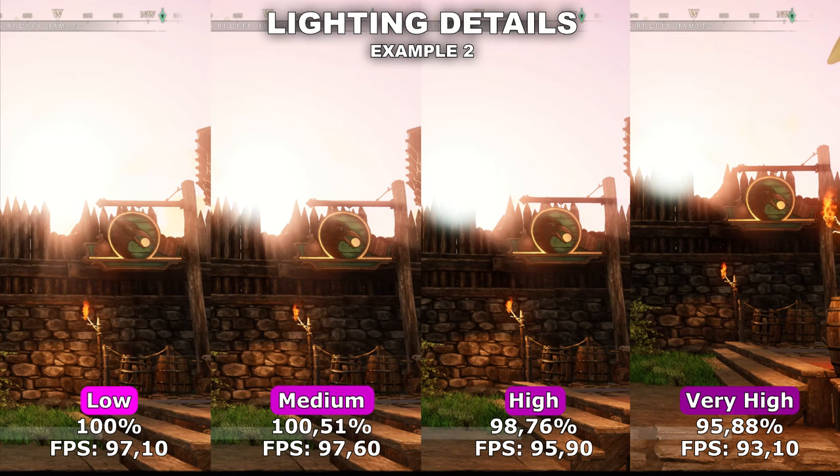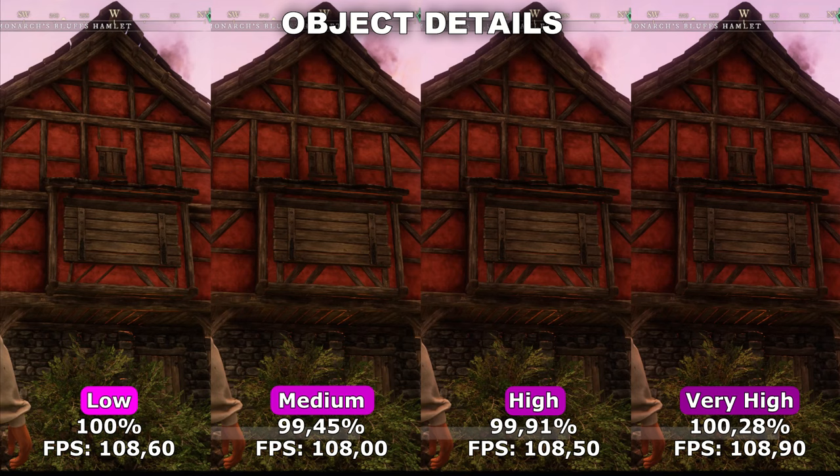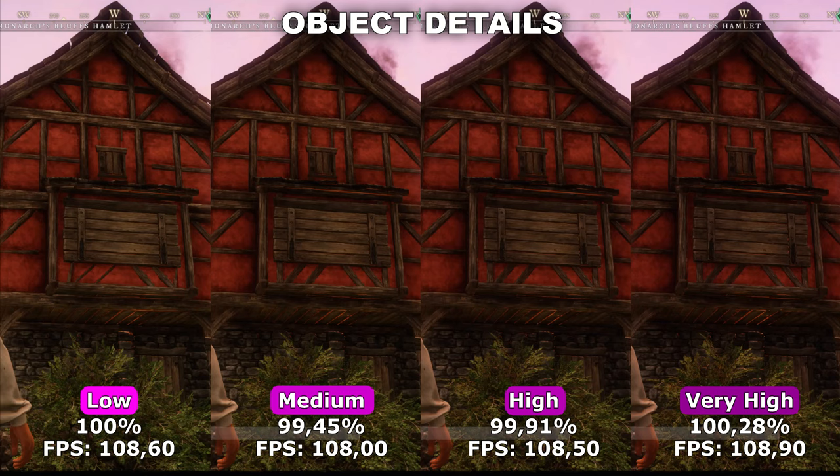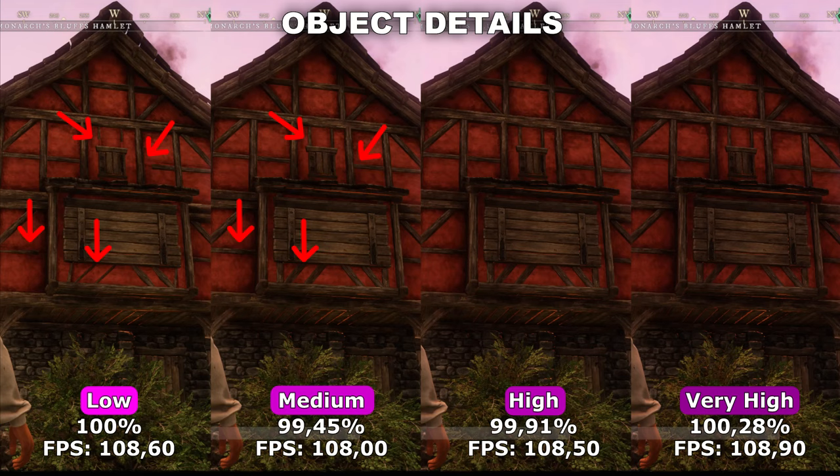Next up, we got object details. Object details controls the amount of details on different objects inside the game. You might not at first be able to see any noticeable difference between these four options because it's actually a fairly minor one. If I then point them out, you can see there is a difference between low and medium — medium does look slightly better and we get some extra details added to the structure of the house. After medium, I didn't see any difference between medium, high and very high.